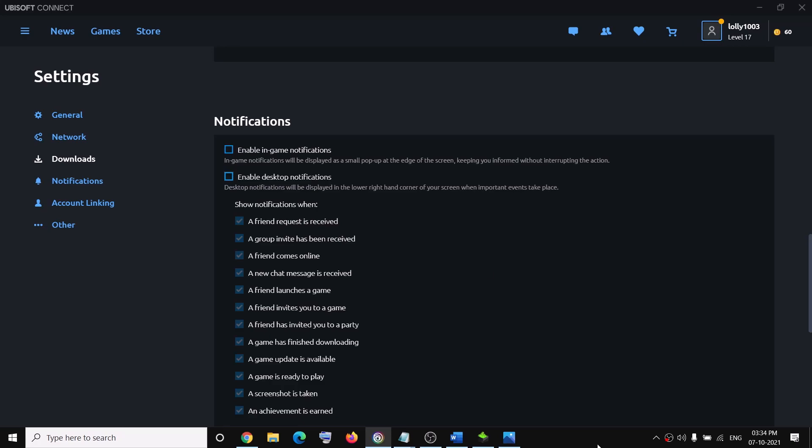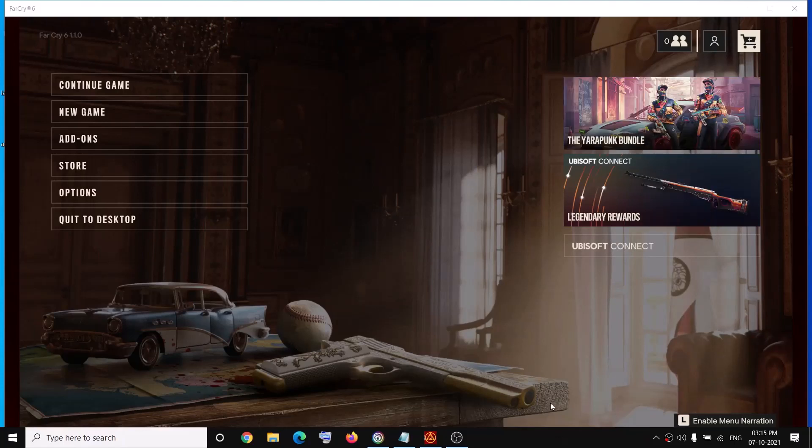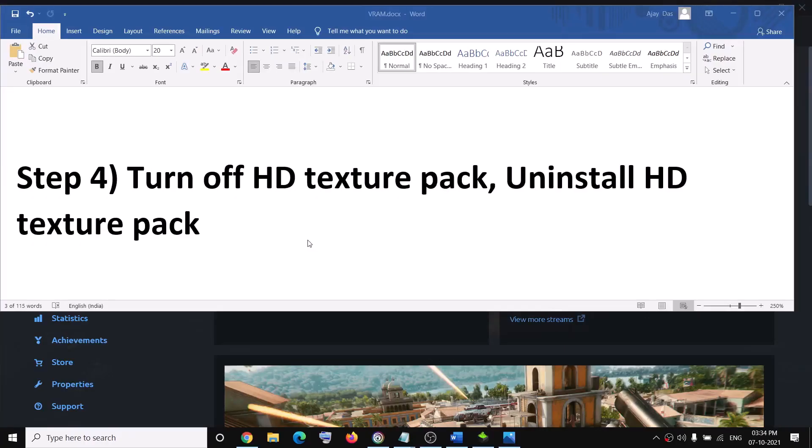You can also disable notifications from within the game. In-game, press the Escape key and you will see the Ubisoft Connect option. On the sidebar, click on Settings and from there you can turn off notifications.